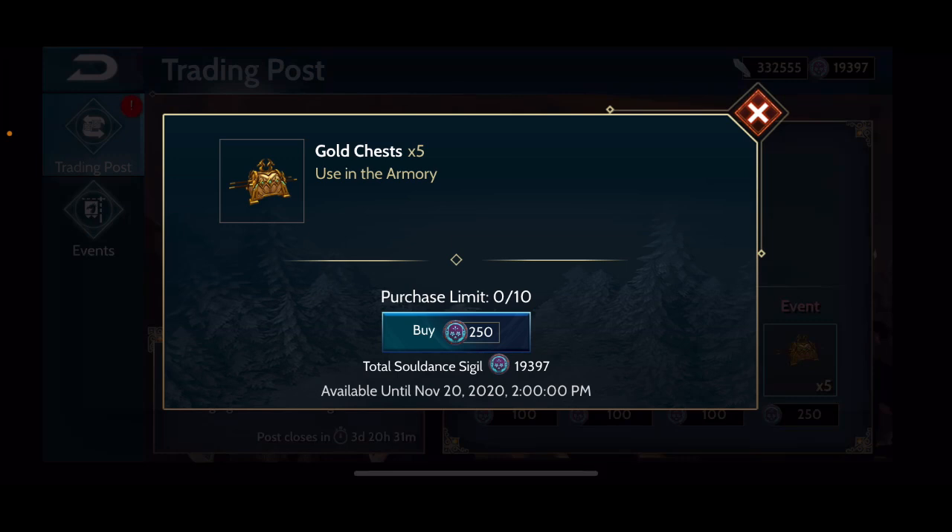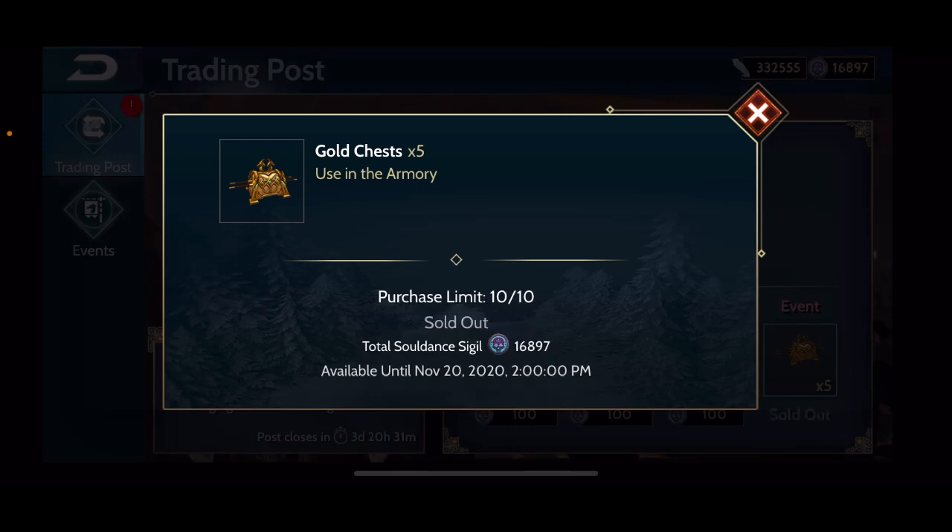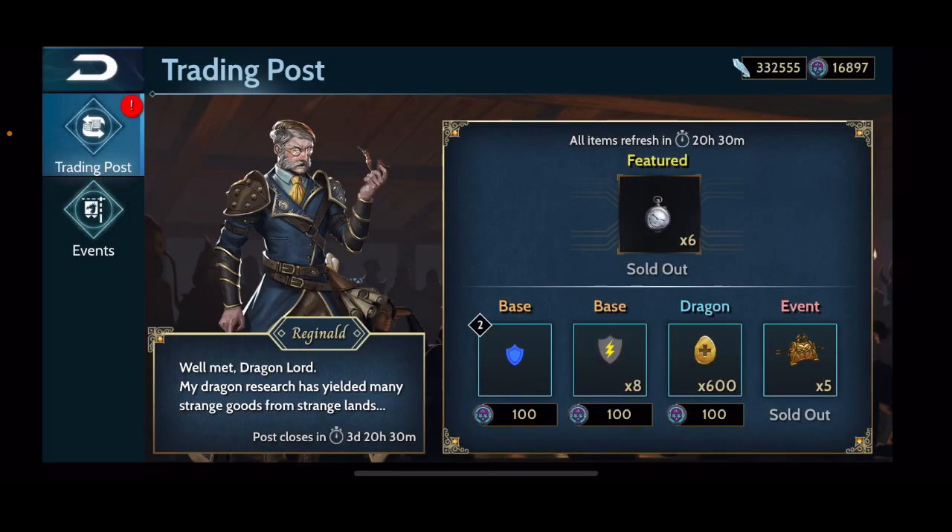Then there are the gold chests. If you're going to spend your rubies on super sigil chests to get these, you're essentially paying half price — 2,500 sigils for 50 gold chests. It's really not bad, it's a good deal. You're not going to get back all the sigils you put in, but if you are going to purchase gold chests either at the end of this season or the beginning of next season, it is much better value to spend your rubies on super sigil chests to then purchase these, since it's basically half the cost.